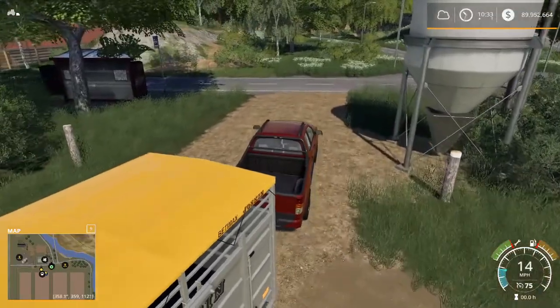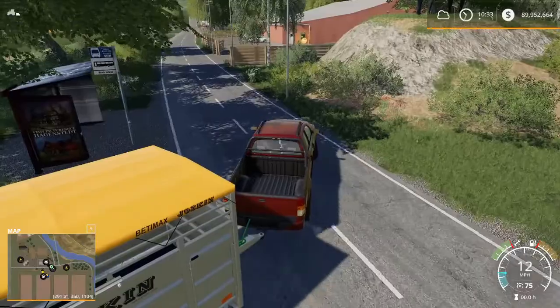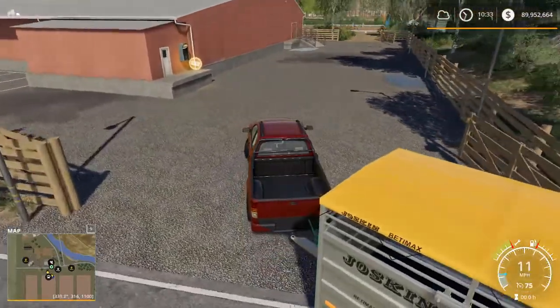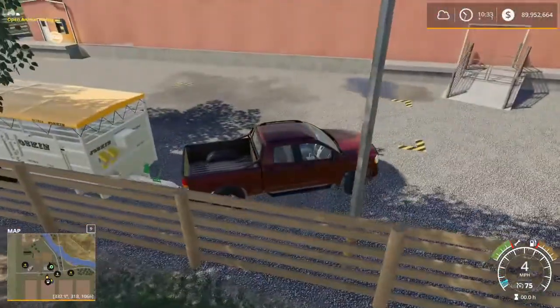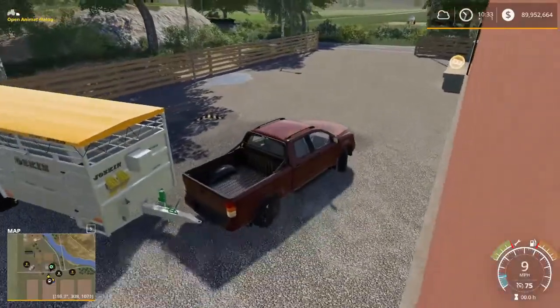As it happens on this particular map, which is the Pacific Northwest, I just happen to have my sheep pen set up right next to the animal dealer. So the animal dealer is just right here. And let's see if we can swing this around — I'll bet we can't, but I'm going to give it the old college try. Yep, we sure can.